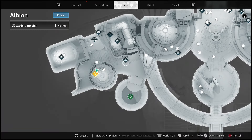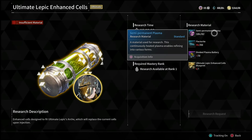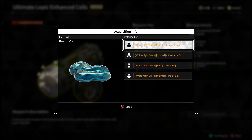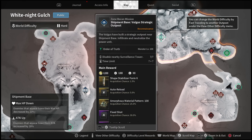So for example, on this one, it says we need to head over to the White Knight Gulch in order to collect the plectrolite. It says that it's inside of a resource box. So very quickly, I'll show you guys not only where you can find these, but where you can actually farm them.